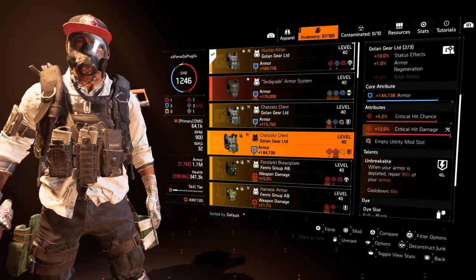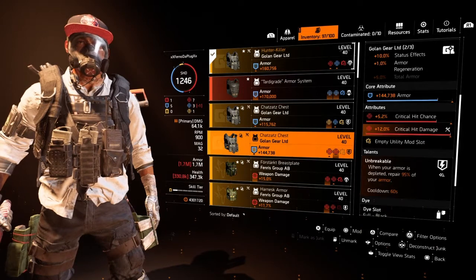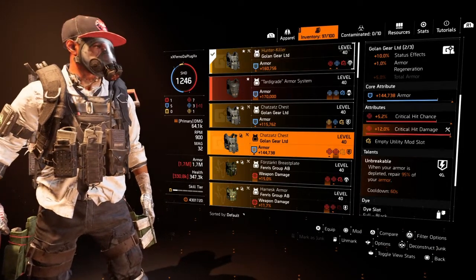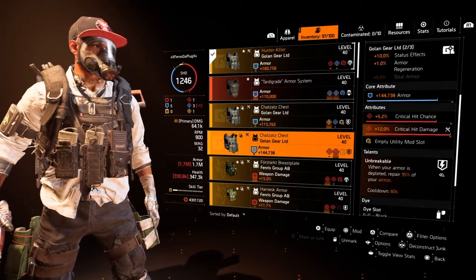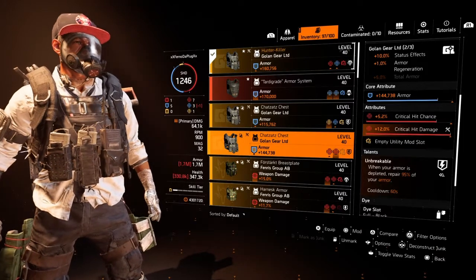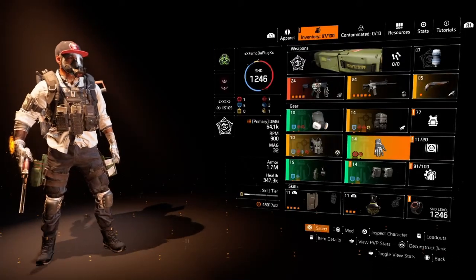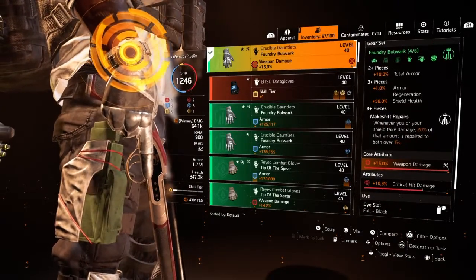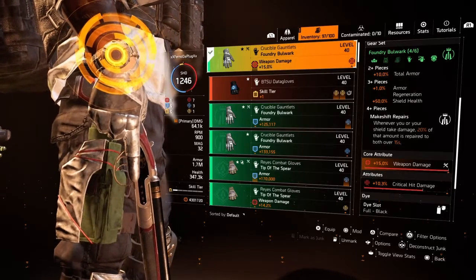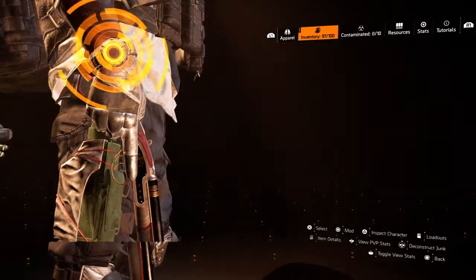An alternative to this chest piece is the one with Unbreakable — it gives you a little bit more survivability, time to use your armor regeneration and the four-piece to get that armor back over 15 seconds. This one just rolled wrong for me, I ended up having to put critical hit damage there, and that critical hit chance is not needed. I would rather have hazard protection and a red mod slot. This one will give you more survivability — you'll lose a little damage. The reason I played the other one is because I'm using the four-piece, and Makeshift Repairs makes up for the time I need to get up close. By that time I'm already regenerating, and I have that two percent armor regeneration anyway.